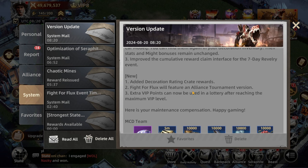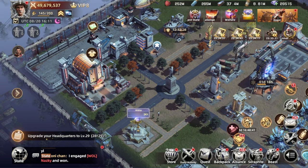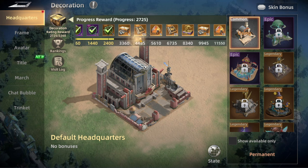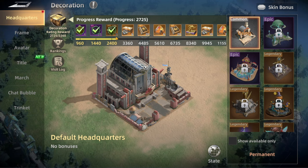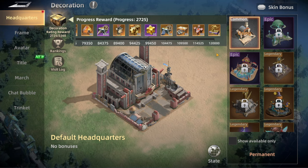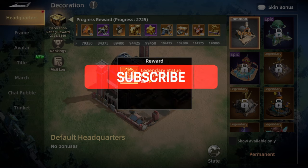For now we're going to check the decoration rating rewards. To find it, go to your base, tap the decoration button, and then find the decoration rating reward button. You can see your current rate, the amount of points needed for the next reward, and the total rewards available — maxing out at 120,000 points.